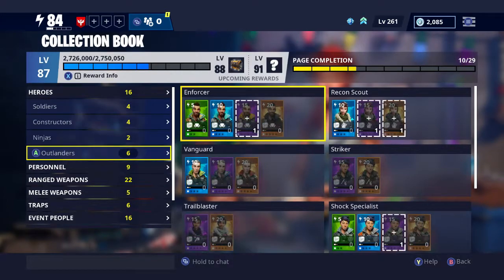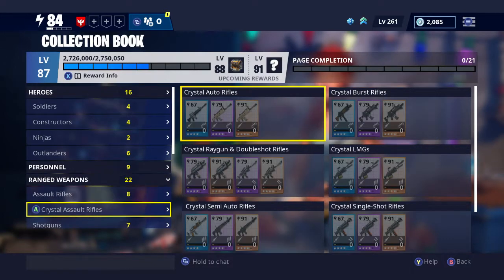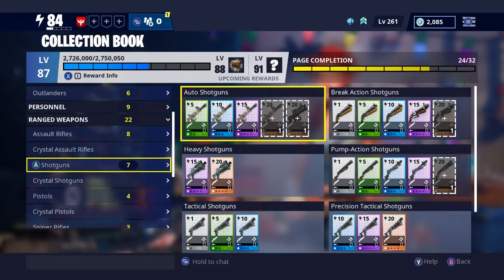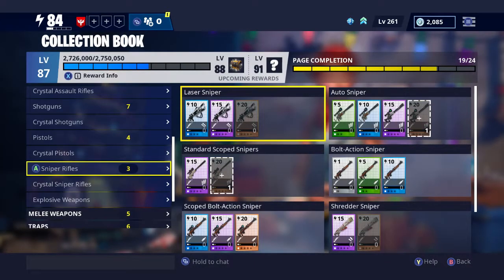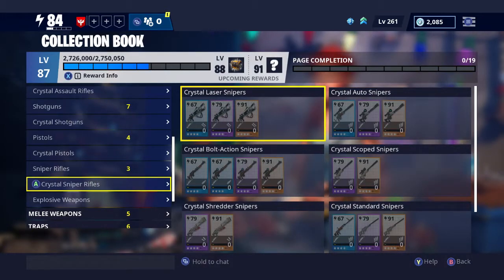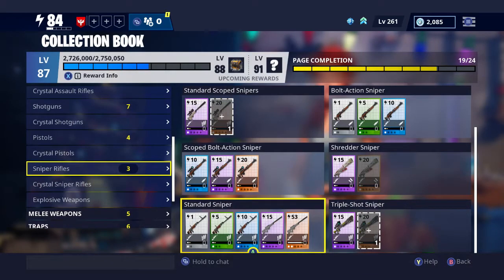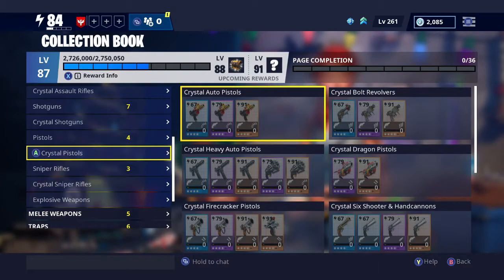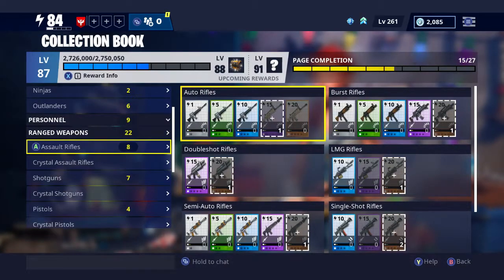The Collection Book can be extremely useful, especially if there's a gun you want to try and get. When I first started out I didn't know about collection books at all - and back then there wasn't even an option to buy things back out. I ended up sticking one or two things in that I probably shouldn't have, but now I can go back in and buy them out again, so it's definitely a useful feature.